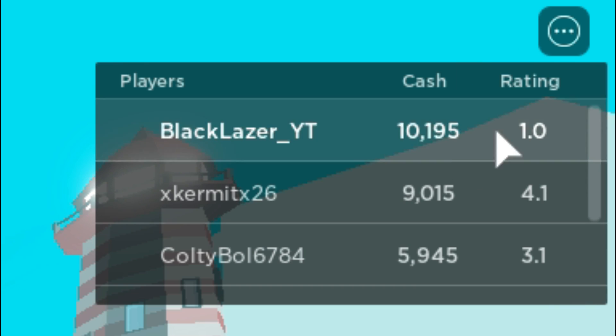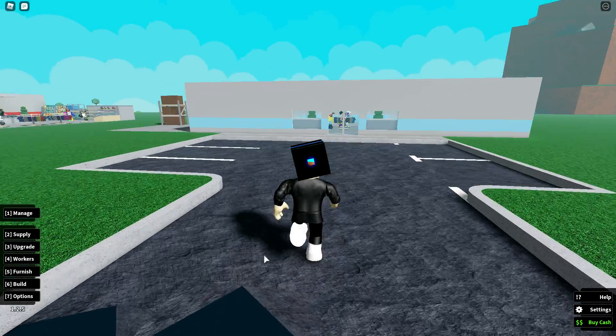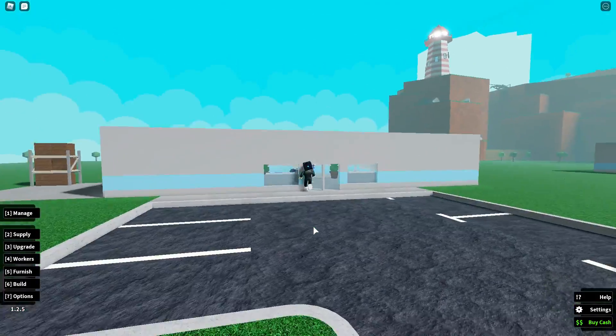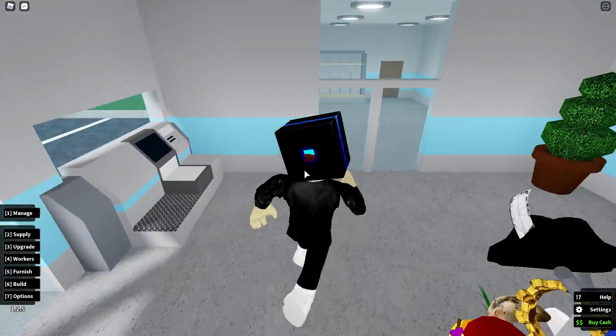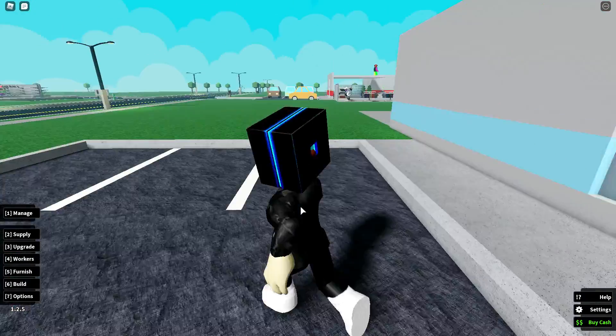As you can see up here I have $10,195, which is almost enough money to buy two layers. We're going to start building the store here. We're actually full in stocks — yes, we are full in stocks.